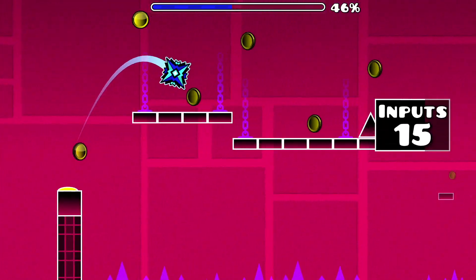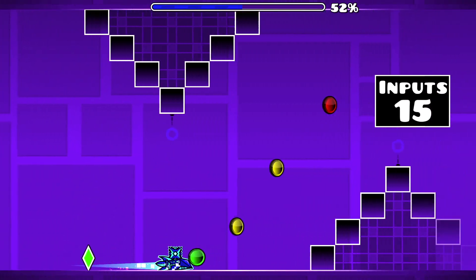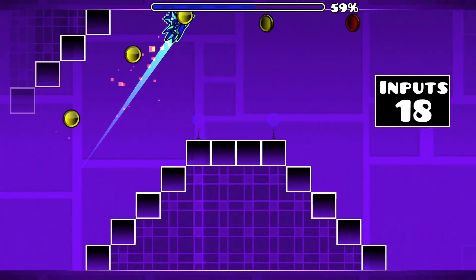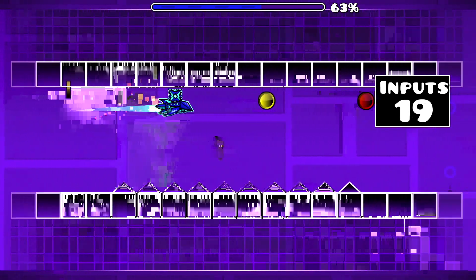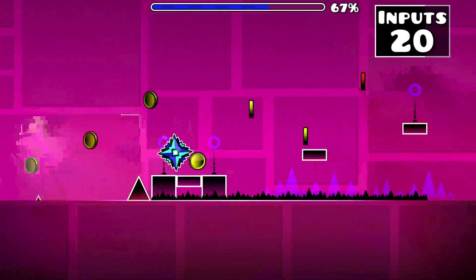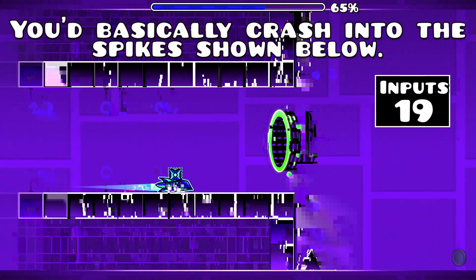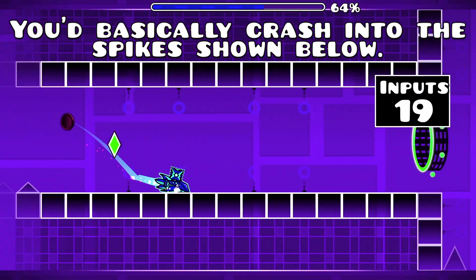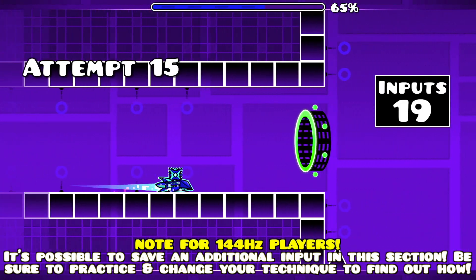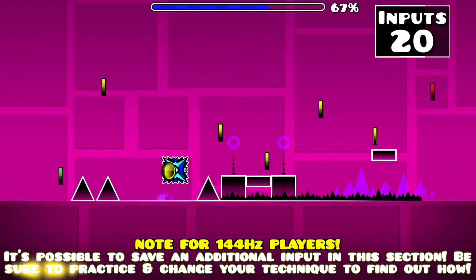The correct timing allows you to gain the distance you'll need to make it into the ship section. There's nothing in particular to note in this section that I haven't mentioned already in the previous video covering Stereo Madness — simply grind along the ceiling and floor when appropriate and you'll be just fine. After experimenting with holding the ship heading into the icon section, I found that you couldn't progress any further, so I entered the icon section without holding an input.